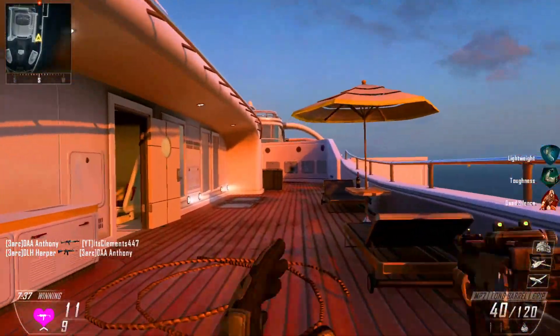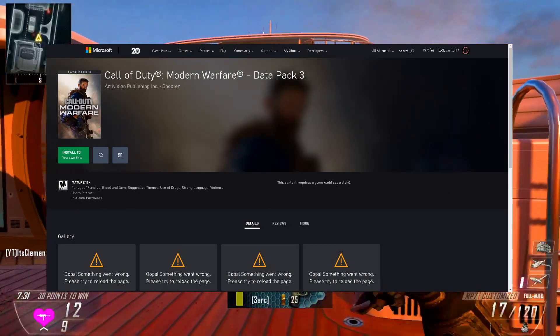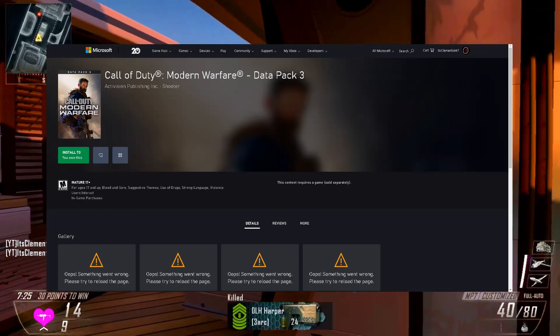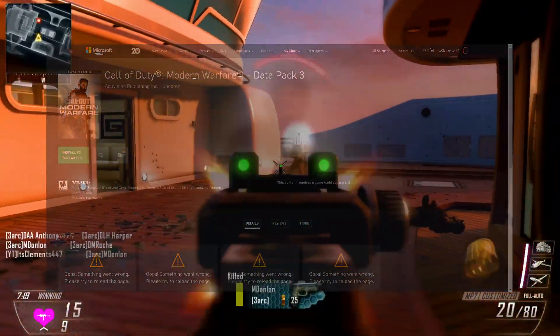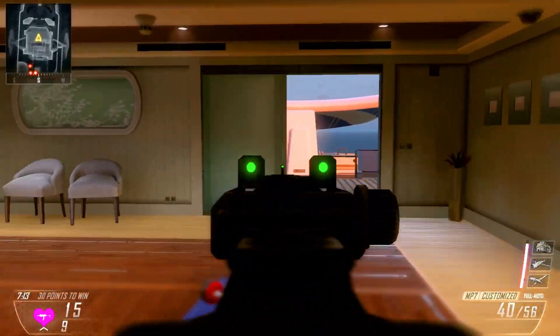What you're going to do is click the link in the description, which will take you to Data Pack 3 in the Xbox Store. All you need to do is log on after you've followed the link on your PC or mobile device — whatever you've clicked the link on — you're just going to log into your Xbox account or Microsoft account. Once you've logged in, go ahead and click 'Get', then select the console that you want to install it on, and it'll just install just like that.